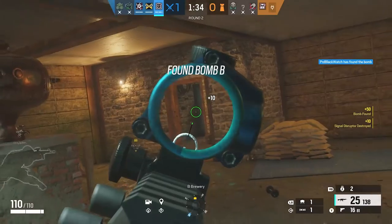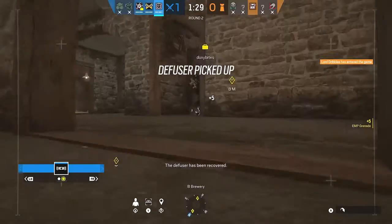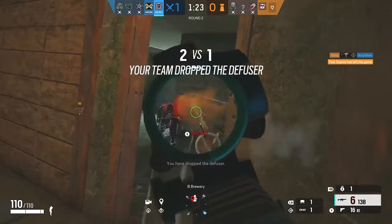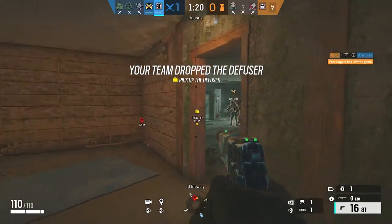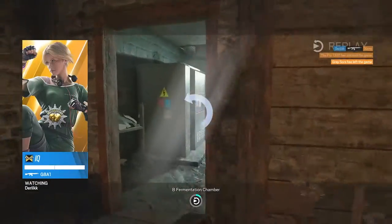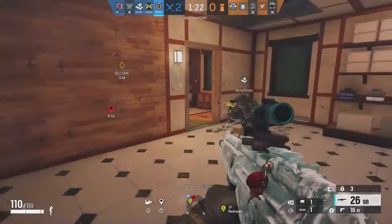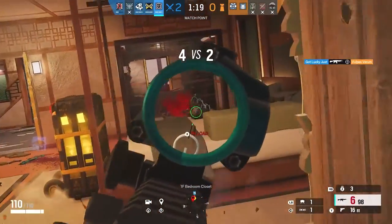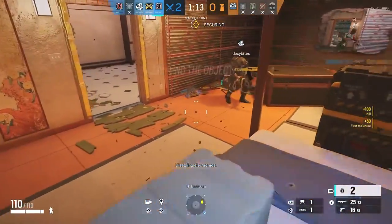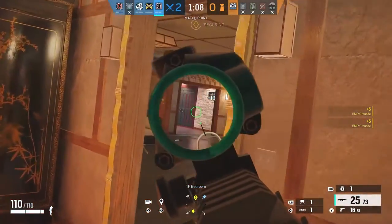Secondary weapon is the P226 — perfectly fine, a high-capacity low-damage pistol that does the job. For secondary gadget, you have the claymore and breaching charges. I'd go for the claymore, as it lets you cover runouts on external breaches when working with your Thermite. Look at the site and team composition to make that choice — sometimes it's better to handle it yourself with a claymore rather than pulling a teammate away for 30 seconds when they could be doing their own thing.